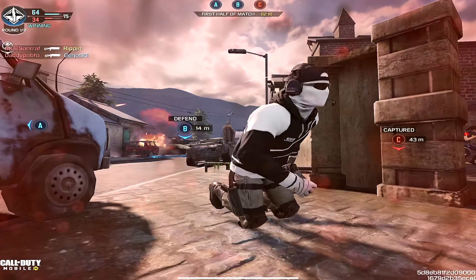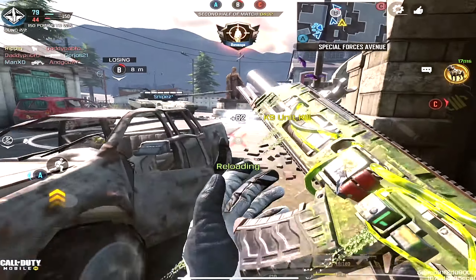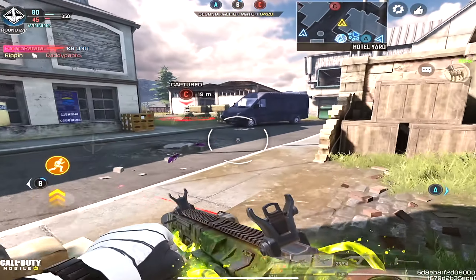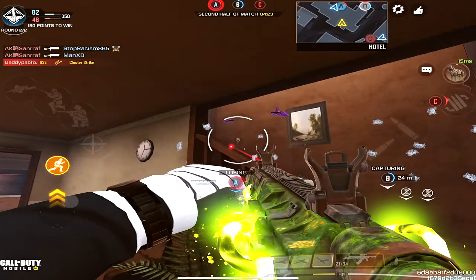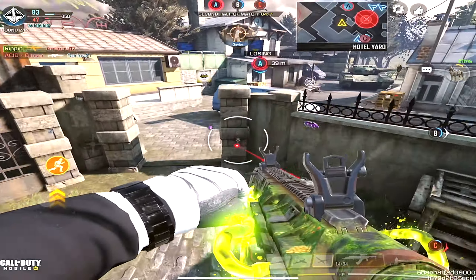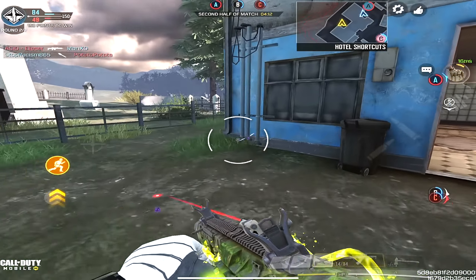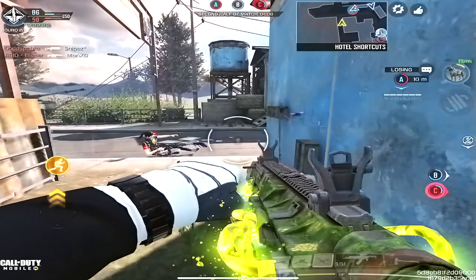Moving on, I really like using the Large Extended Mag D because you don't want to reload that much — you want to run and gun with a shotgun, and more mag is better. At the same time, your mobility does get reduced, so that choice is up to you. If you're not using the mag, you should slap on the Granulite Grip Tape instead, which gives you ADS bullet spread accuracy.